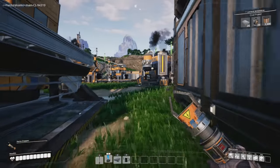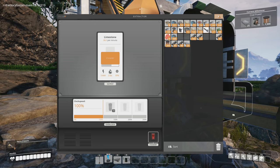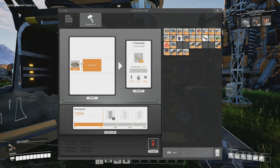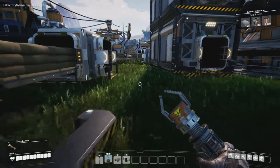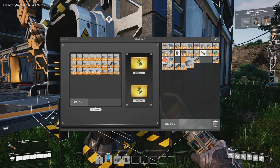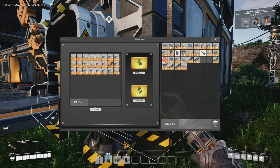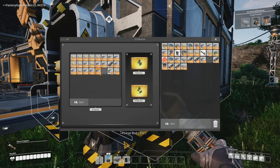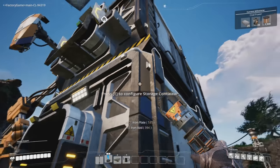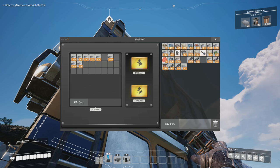I need more reinforced steel plates. We can shut down concrete production for now — it's taking up more storage space than I'd like. Let's shut down the concrete production. We want to pull the plates and rods out of here, set them in the storage bin up here, and we can pop some extra screws in there too.